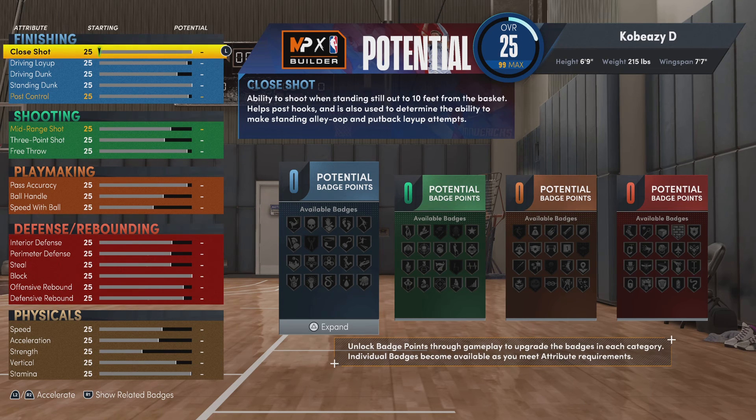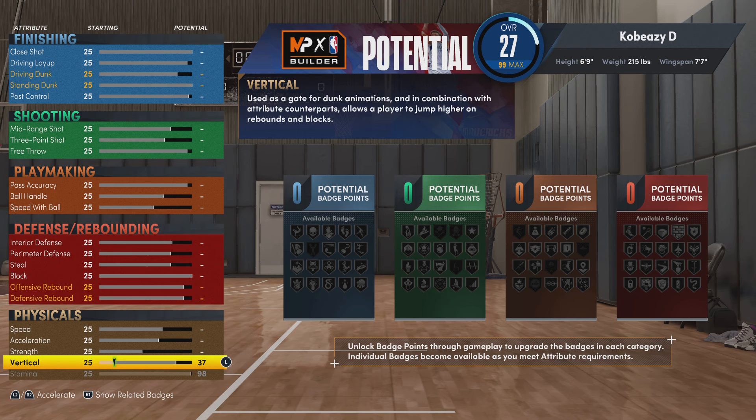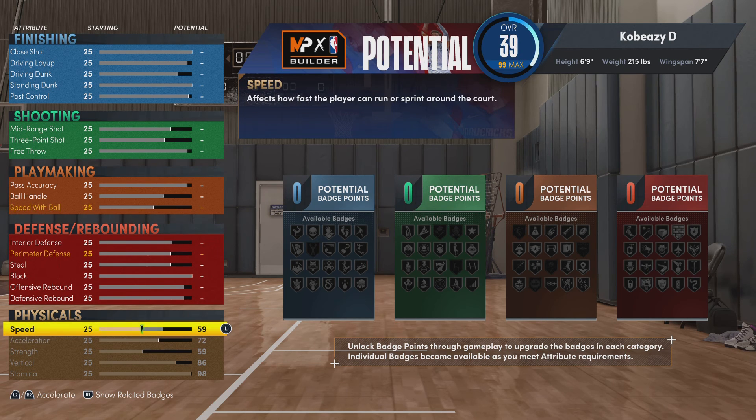So without further ado, coming up to the badge section — what you guys want to do is max out all the physicals. Physicals are very important this year. You want an 86 vertical, which is one of the highest in the game. Max out your acceleration and max out your speed. As a center with 75 speed, we're gonna be speeding down the court past slow giants and still playing whole defense.